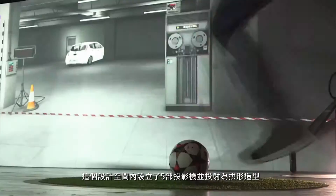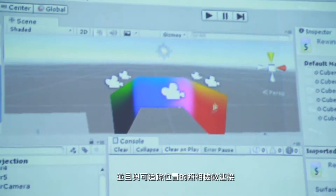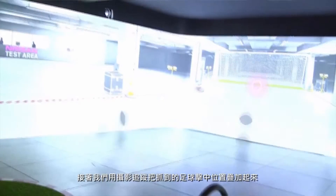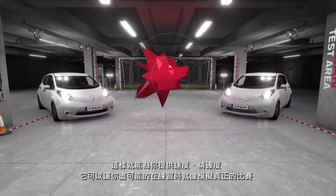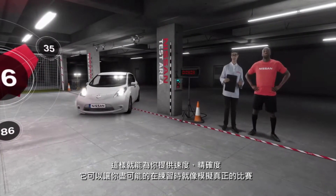That space actually involved five projectors and a Kinect 2. Two cameras track where you are within the space, and you actually take physical kicks with a real match ball against the walls. We also overlaid Kinect 2 camera tracking technology to work out where the ball is, which gave you speed and accuracy, and allowed people a possibility of winning tickets to the actual match.